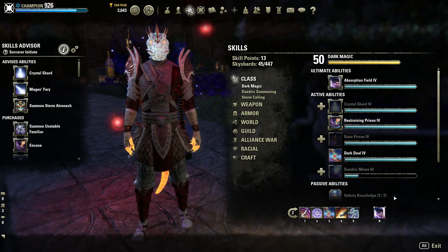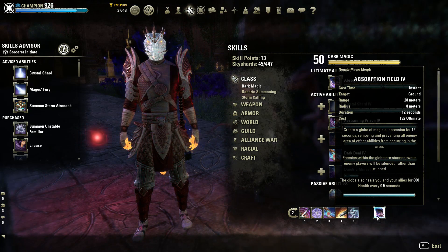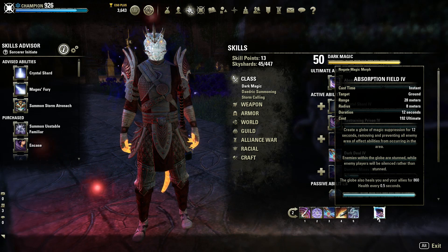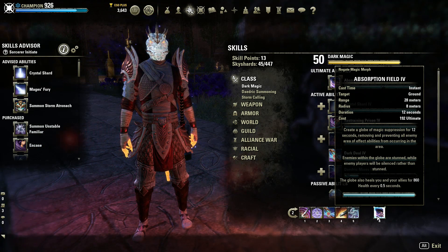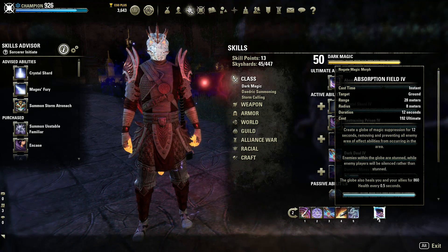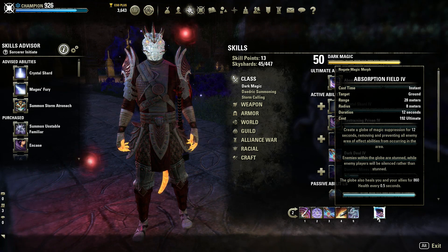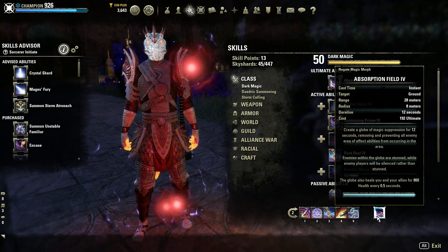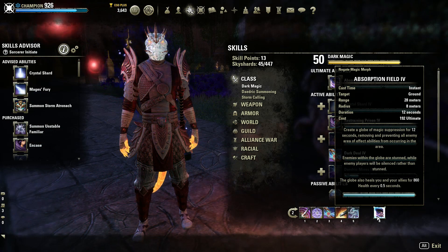Let's finish the front bar discussion by looking at Absorption Field. This is one of the amazing Sorcerer-specific utility ultimates, which can be especially useful in some of the DLC Vet Dungeons that have come out recently. If there are periodic add spawns, having a 12-second stun to quickly get rid of them and burn them down can be a lifesaver, and in Moonhunter Keep as a key example it is one of the predominantly used strategies to ensure a speedy and successful run.